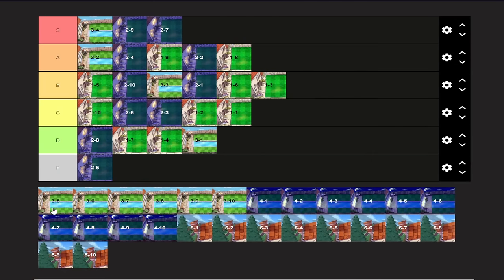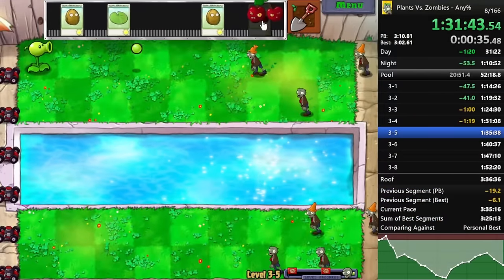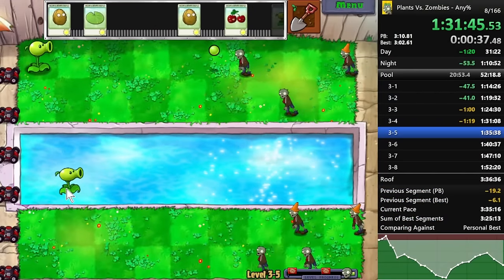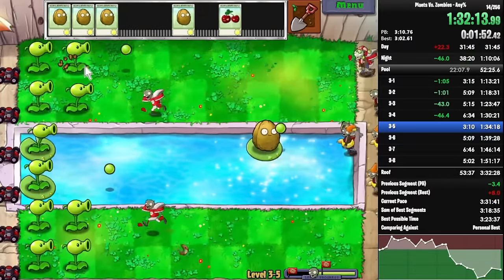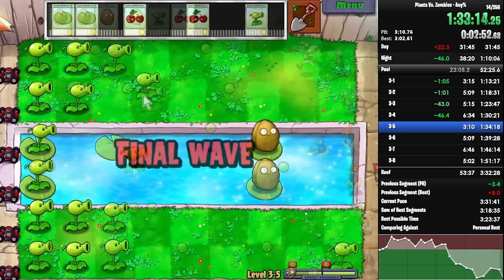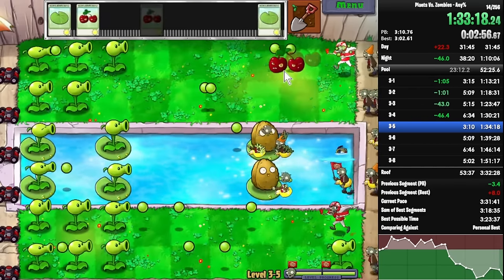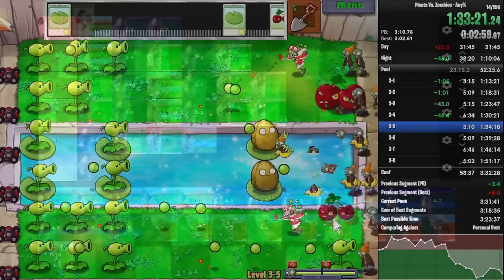3-5 just kind of exists — that's about it. It's another conveyor stage, so again, RNG-based. We'll put it in the middle of C-tier. It's just a whatever stage that exists. If you're gonna play this level, it's just gonna be a passing-by level. You're not gonna really comment on it other than counting to 10 twice. That's pretty much all you're doing in the speedrun here. C-tier.